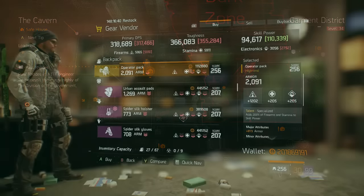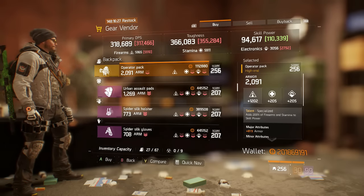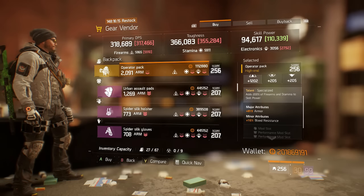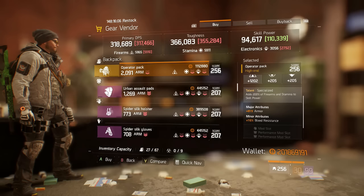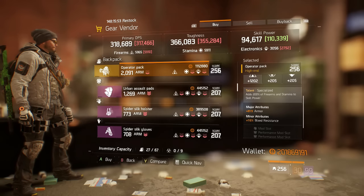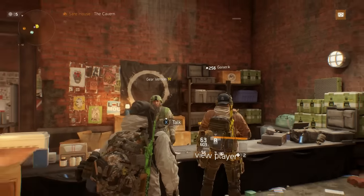Now in another safe room is a specialized backpack. It has 1,202 base firearms — anything over 1,200 is a very good roll to me. It also has a major attribute of armor that can be increased quite a bit, and bleed resistance as a minor attribute. I rock a specialized backpack all the time so I don't have to worry about electronic mods or rolling gear to electronics while still maintaining good skill power. The bleed resistance is great for PvP against Predator's Mark builds. This is one piece I would recommend buying if you don't already have a specialized backpack.